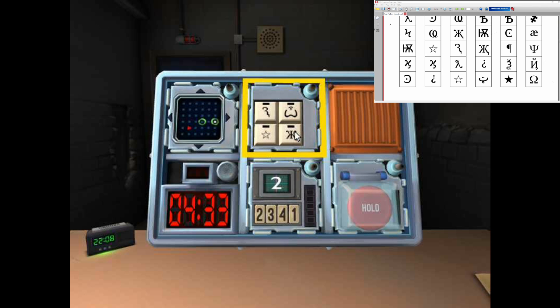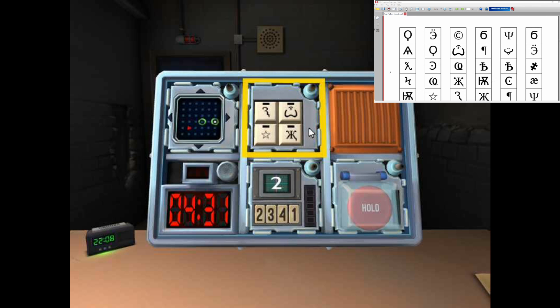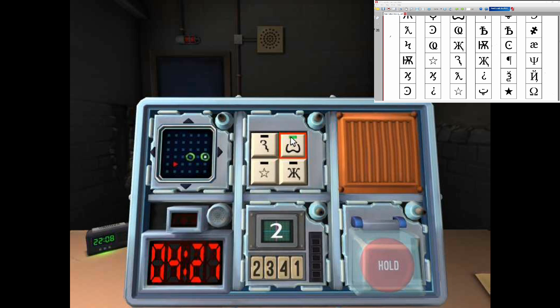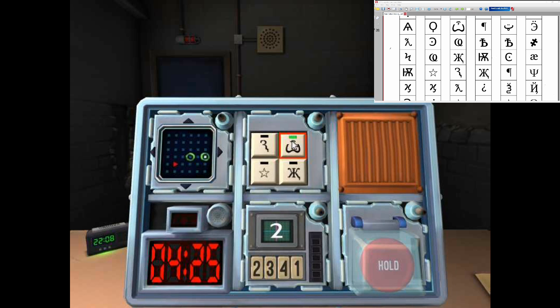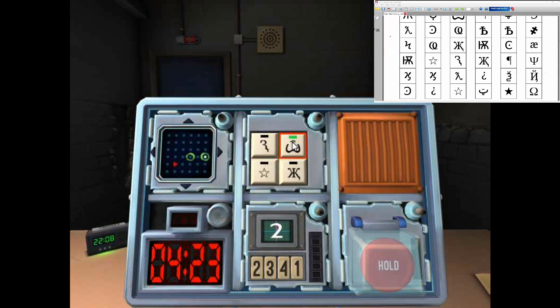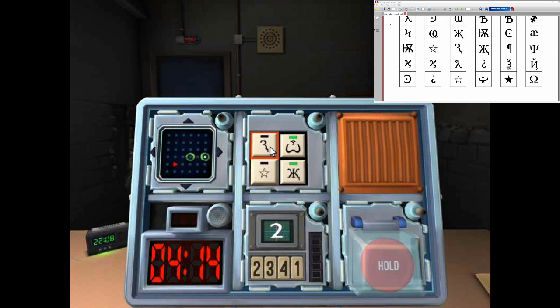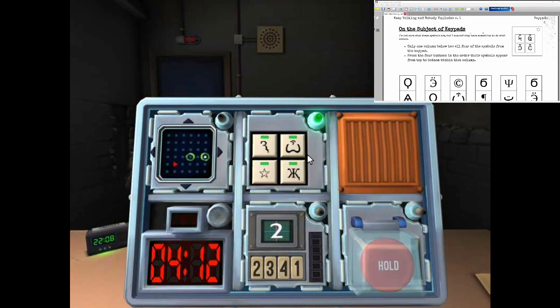And X with an I. Okay, so you want W with an I. Did you say you had an X with an I? Yeah. Do that one next, and then the R with no back, and then the star. Disarmed.